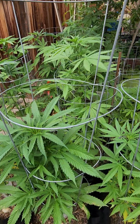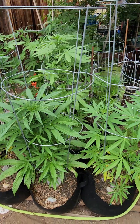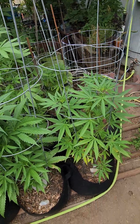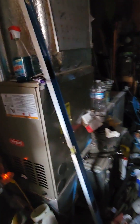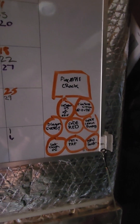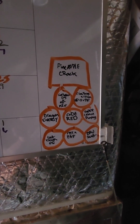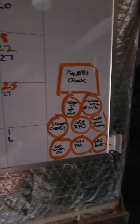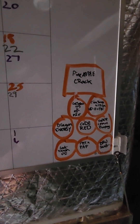Just a quick update to show y'all what's up in the garden. Let me go show y'all the name board. On the square one, that's the Pineapple Crack. The Gelato 45 — like I said — had a lot of stretch. Dragon Energy, Code Red, Cinnamon Toast times...